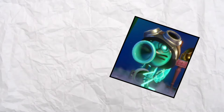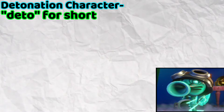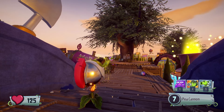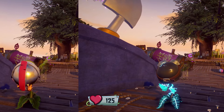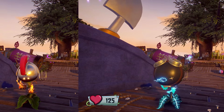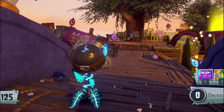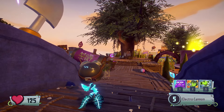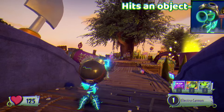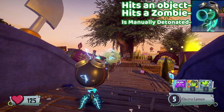His first gimmick is him being a detonation character, or dedo for short. Dedo characters have a completely unique way of firing at their primary. Here is regular P-Shooter firing, and here is ElectroP firing. Notice any differences? For one, dedo characters cannot have more than one bullet out at once, which means if EP shoots, he cannot fire another shot until that shot hits an object, a zombie,